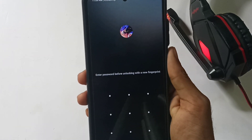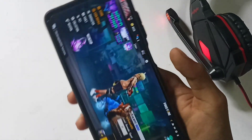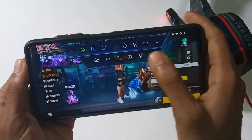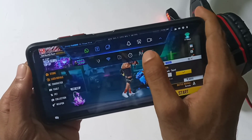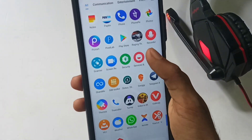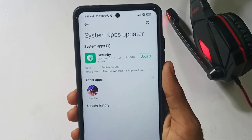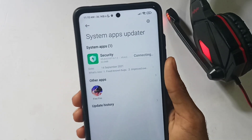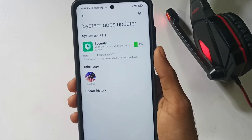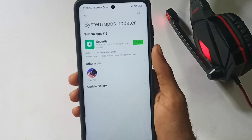Let me locate the location. This is Game Turbo 3.0 — it is easy to get. We can do a downgrade of our own game. We did not uninstall the latest version; we will update the settings, the system, and the security to the latest version.